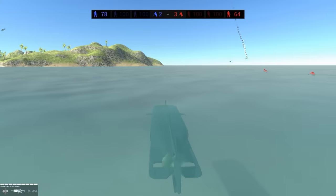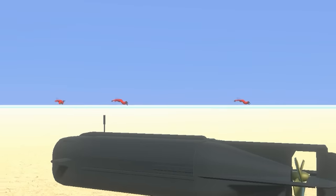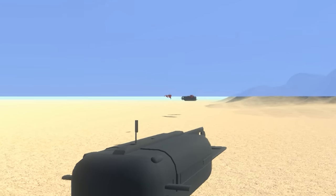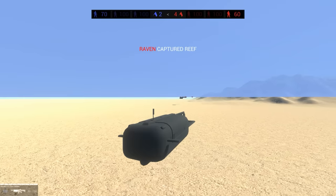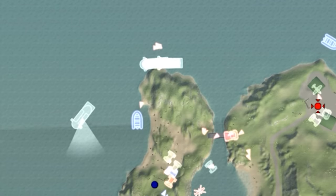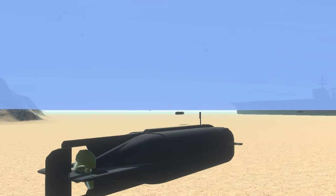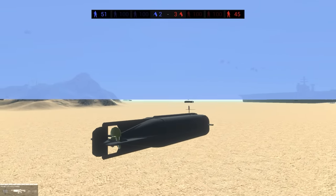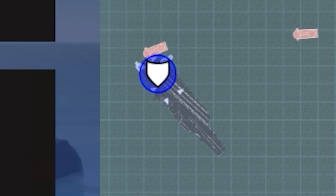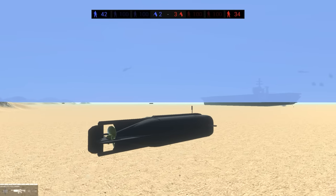What are you guys doing back there? They're not the best - they are still coming though, so we might just have to wait for them. We have friendly subs! We are going to need to make a battle plan that consists of taking that. All the other mini subs should be making their way to the carrier.